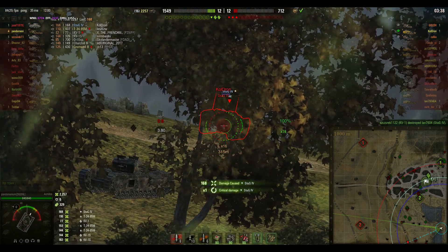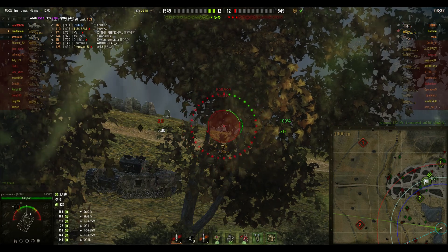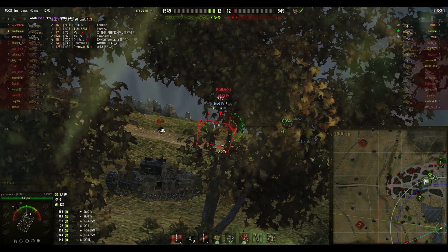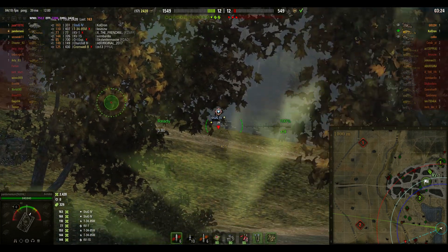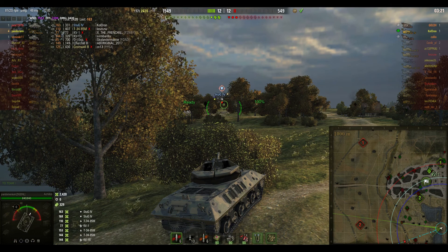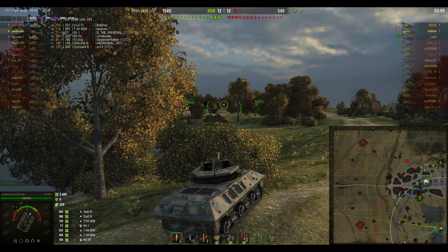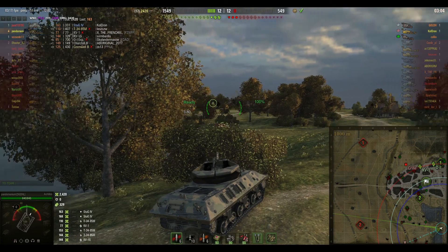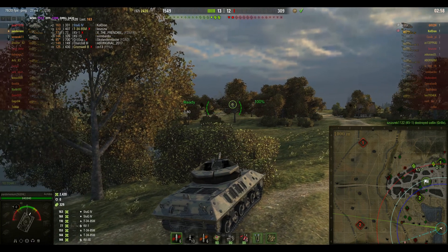Here comes the Stug again — he knows he's got to push, they've only got three minutes left and there are only three tanks on each side. But he's been tracked. Oh, we missed the kill shot — how frustrating! We've got no artillery left, else the Stug probably would have been cleaned up there. He's got considerably lower view range than Pandemonium, who obviously has binos. Blind shots by the artillery are getting increasingly desperate. There goes the Grille, actually trying to spot something — he never had hope against the KV-1.